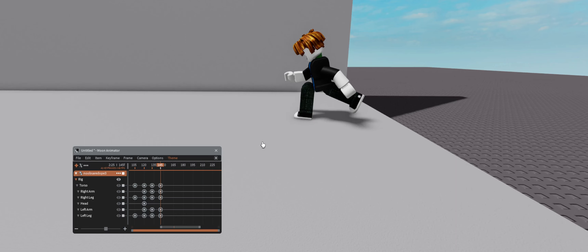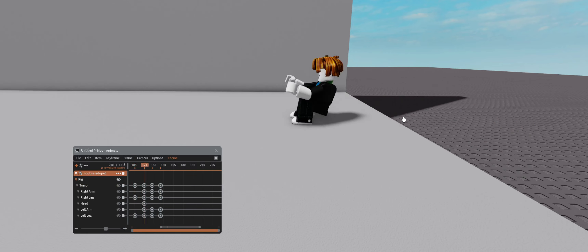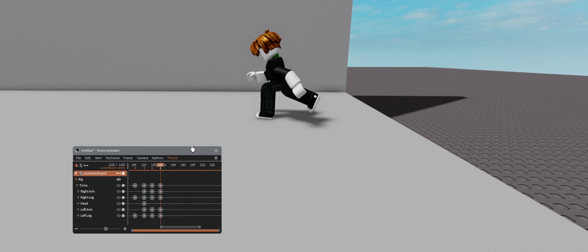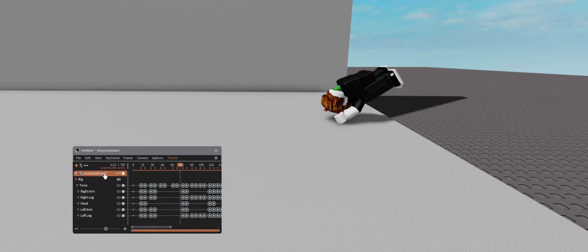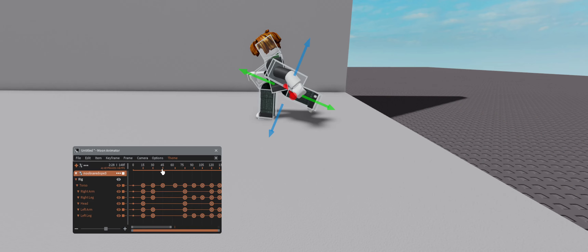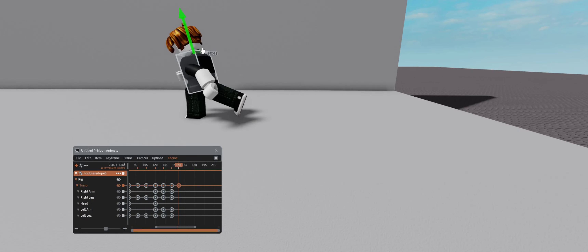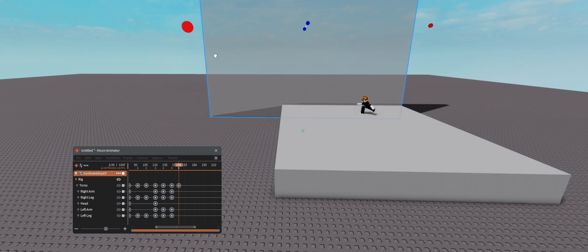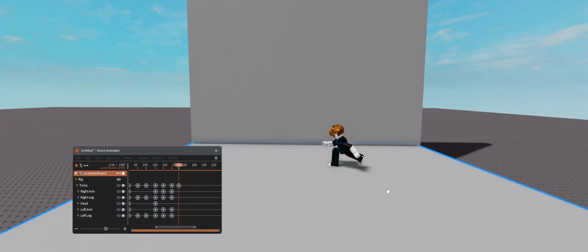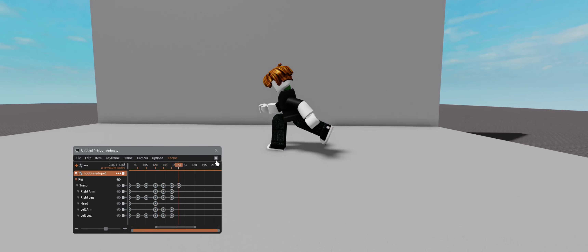Alright, we gotta change that. We gotta keep — if we make him go forward will that do anything? Let me make this all M because this is probably what the final product is gonna look like. Yeah, that looks pretty nice. Let's make this a lot shorter. I don't know why I have this wall in the back. Okay, that does not look right.